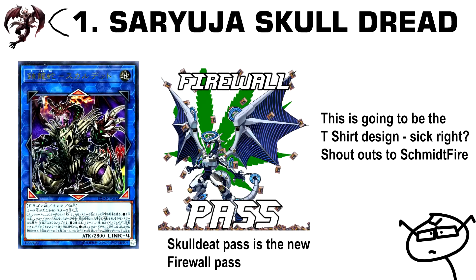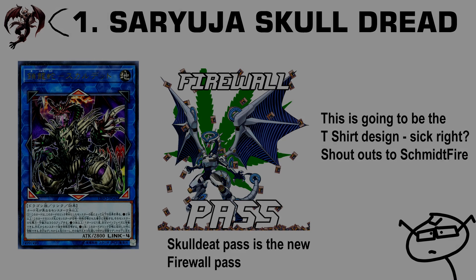Number 1: Saryuya Skulldread. Skulldread is now the new Firewall, being a generic Link 4 that lets you draw 4 and then special summon from hand. This is going to be amazing in basically any combo deck that can spam the field with monsters of different names. It's going to be quite expensive since it's a secret rare, but if you pull one or can get it cheap and nobody's offering you more than $30 for it, I would definitely hold on to it — many decks can take advantage of a draw 4 to mulligan and special summon from hand.